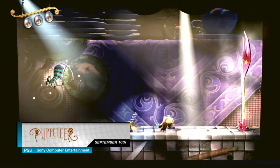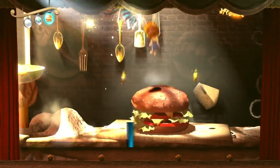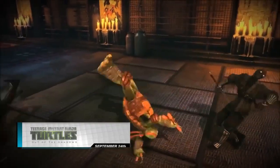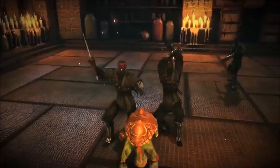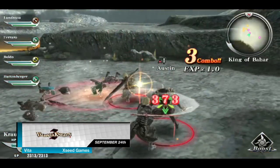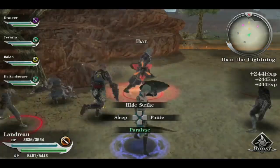Also released on September 10th is Puppeteer for the PlayStation 3. Following the adventures of Kutaro, a boy whose head was stolen and eaten, Puppeteer is a side-scrolling platformer with a unique sense of style and flair. Released for the 360 and PC last month, Teenage Mutant Ninja Turtles Out of the Shadows makes its way to the PS3 on September 24th. The final Sony exclusive for this month shows the Valhalla Knights series making its jump to the Vita on September 24th with Valhalla Knights 3.